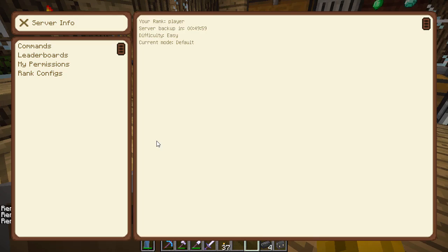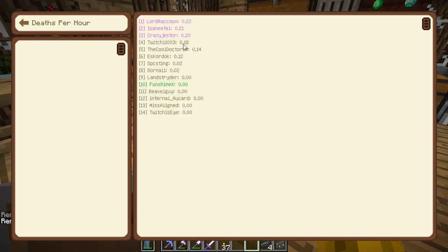There's some server info here — leaderboards. Deaths per hour: Lord Raccoon is taking the lead. Santa Fel was in the lead earlier. Zero — there's only a couple of us, but there's the whole list of everybody that's been on the server. A lot of them have YouTube channels, so check out the description below and go look at their videos. Let's go back and look at mob kills. I'm not doing that bad. Esk is kicking my butt, but we're doing okay.